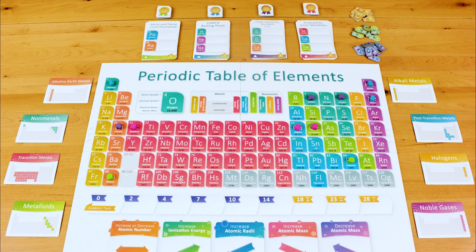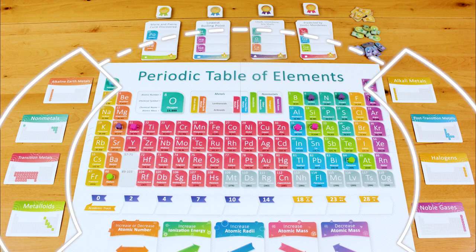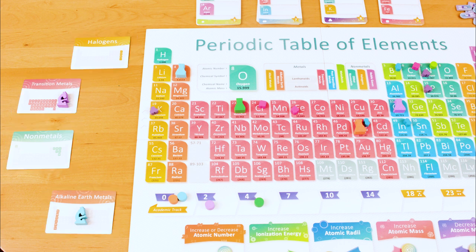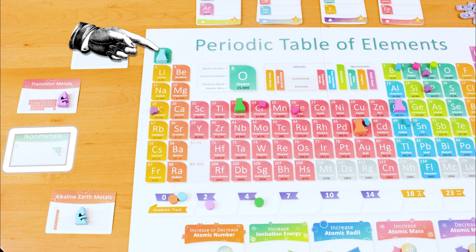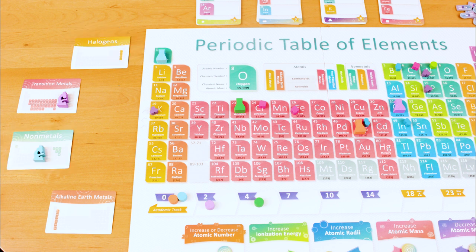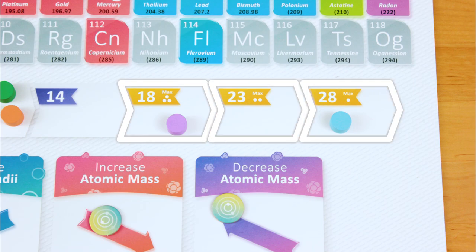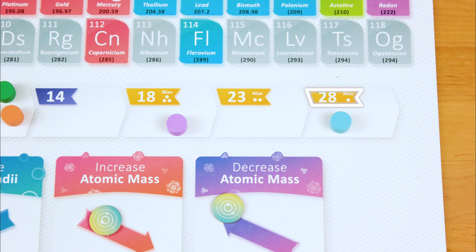The second way you can earn points is to move your microscope along the element group track that encircles the board. Each of these cards describes a group of elements on the periodic table. If, at the very end of your entire turn, your flask is on one of the elements described by the next card going clockwise in the circle, you move your microscope to that card and move your disc one space right on the academic track. These highest spaces on the track can only ever be filled with 1, 2, and 3 discs respectively, so it's a race to reach the best spot.